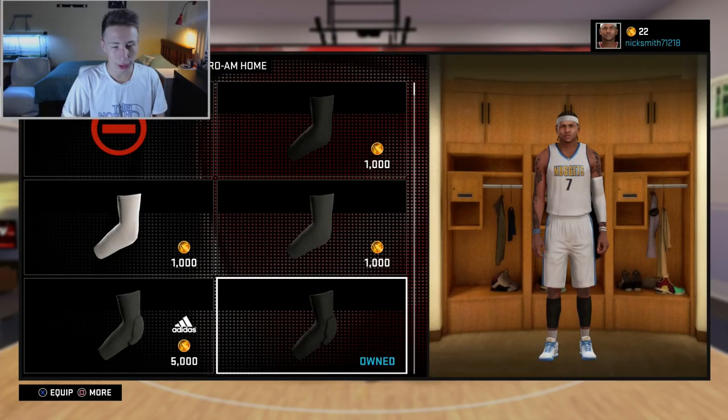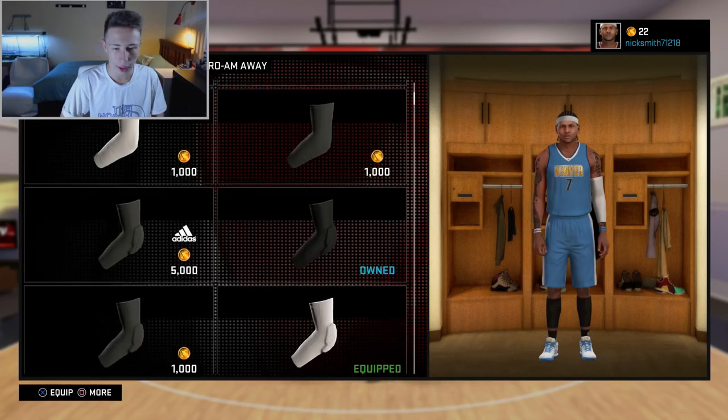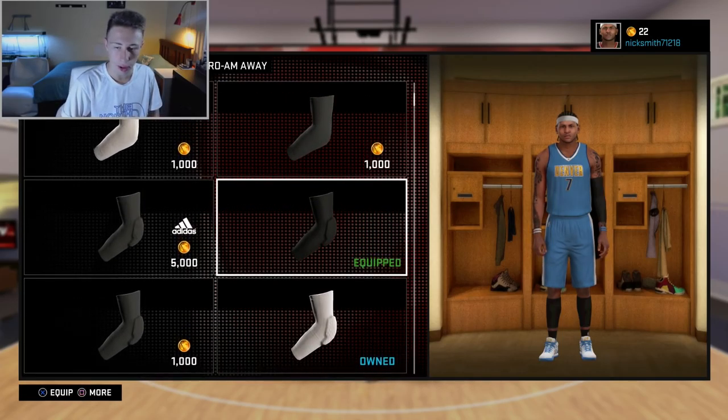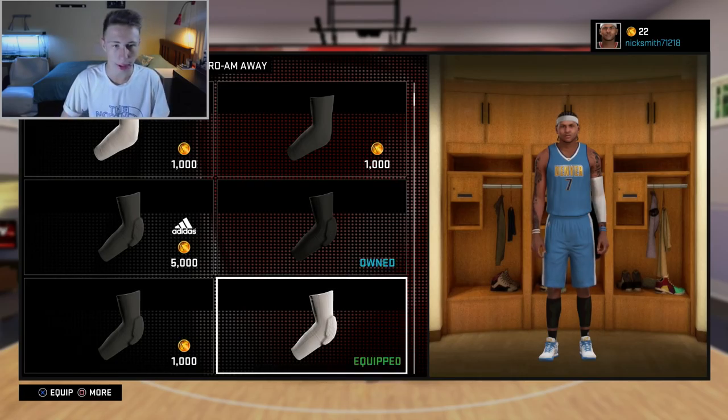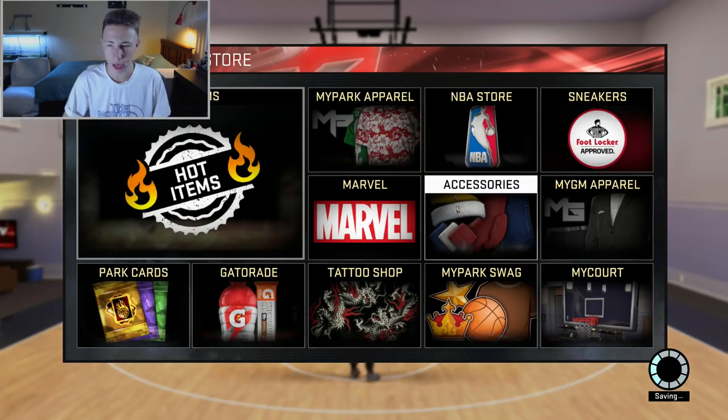Let me show you guys what we're wearing in the 2K store. On the left arm we're rocking a white arm sleeve, and on the away kit a black arm sleeve — actually I think white's better. On our right and left legs we're rocking black leg sleeves, and we've got wristbands and a headband. That's pretty much the look.